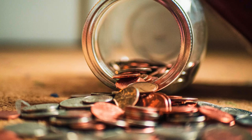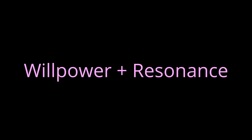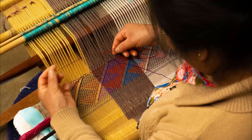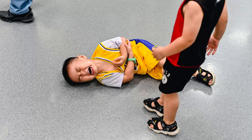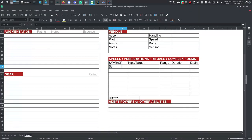When you thread a complex form, you choose how powerful you want it to be — the complex form's level. It can be as low as 1 or as high as your resonance rating (6) times 3, so anywhere from 1 to 18. When you roll to use a complex form, you can only count hits up to the complex form's level. After using a complex form, you take stun damage called fading. You roll willpower plus resonance dice to resist it. If you get more hits than your resonance rating, fading damage becomes physical. Look through the library on page 252, choose complex forms, and write them in the Spells, Preparations, Rituals, Complex Forms section of your character sheet.